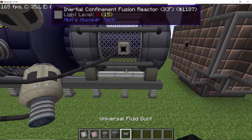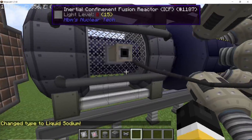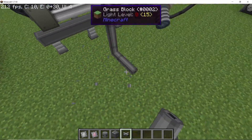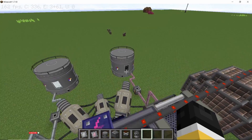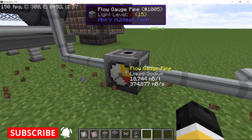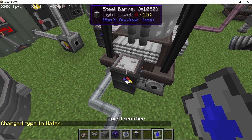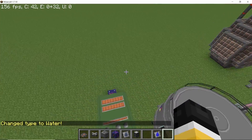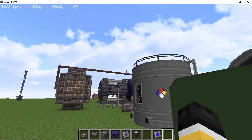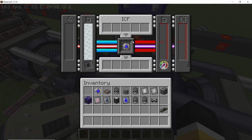To measure how many heat exchangers we need, I'm using an infinite coolant cycle — on one side a tank with an infinite barrel of liquid sodium, on the other a tank of hot liquid sodium. This gives us 2.5 mega thermal units and a circulation rate of 18,744 millibuckets per tick. The heat exchanger rate has gone up — a single heat exchanger can now process up to 24,000 millibuckets per tick. Running the ICF reactor without any fuel gives only 126 mega HV, far less than the 600 going in, so without fuel the setup is very inefficient.